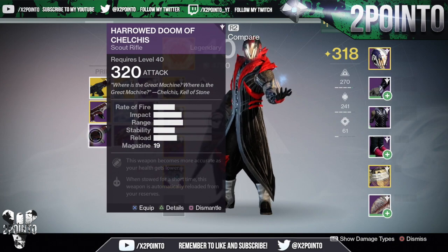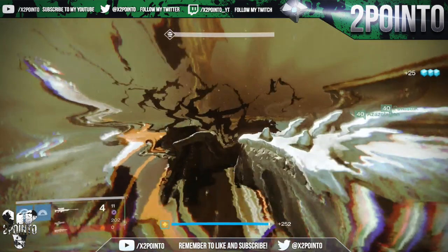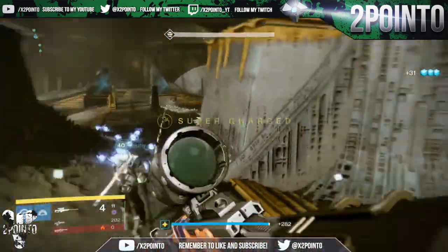For the Warlock I got 305 leg armor, 303 helmet, 315 ghost shell, 310 hand cannon, and my 320 item was the scout rifle with the upgrade where the weapon becomes more accurate as your health gets lower.